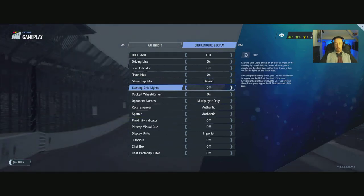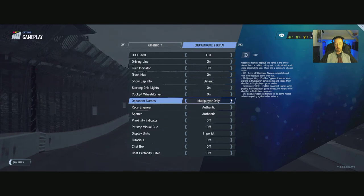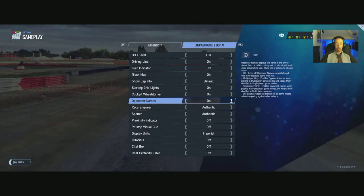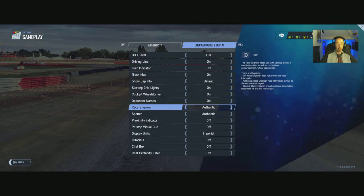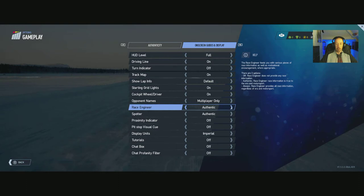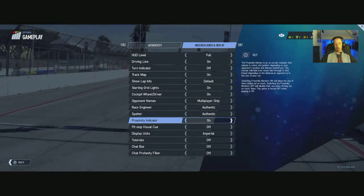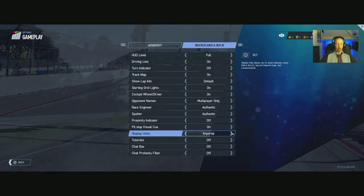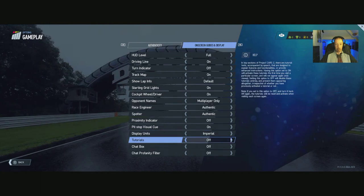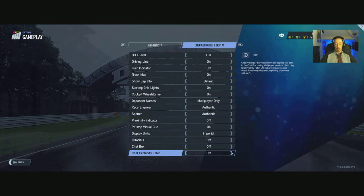Starting grid lights: on and off. Cockpit wheel driver: on and off. Opponent names: multiplayer only, single player only, or on — we'll have that on multiplayer only. Race engineer: authentic, always, or off. Spotter: authentic, always, or off. Proximity indicators: off or on. Pit stop visual clue: on and off. Display units: imperial or metric. Tutorials: on and off. Chat box: on and off. And chat profanity filter: on and off.